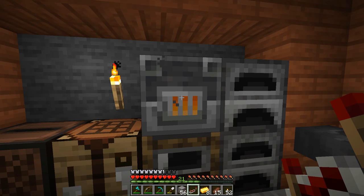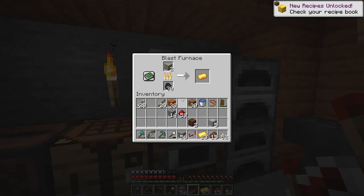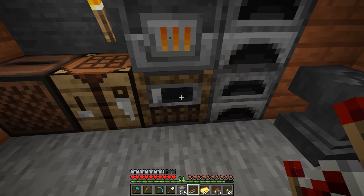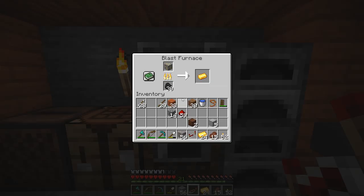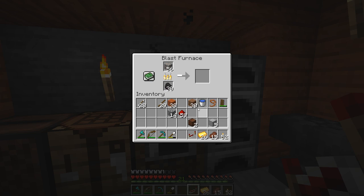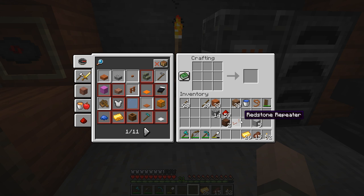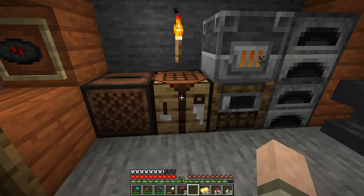I got some ideas from a video by a creator called Mr. Cubie — I'll put a link below. It's actually about three years old but it gave me the idea for this doorbell, and I've modified it somewhat. I want to give credit where credit is due, so thank you Mr. Cubie for the original idea. Now we have our two note blocks, a repeater, redstone dust — and we also need tripwire to activate the note blocks.